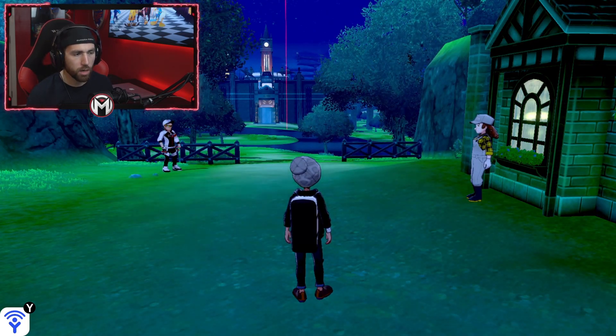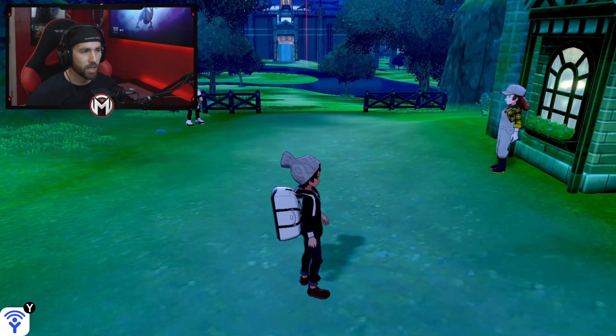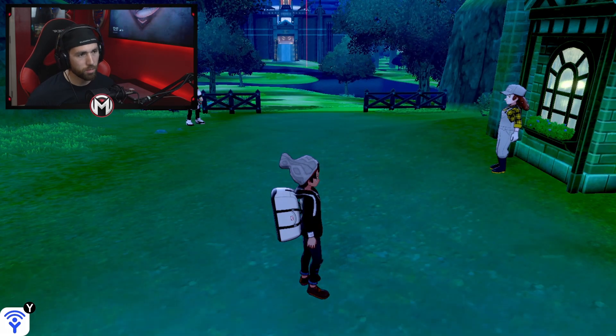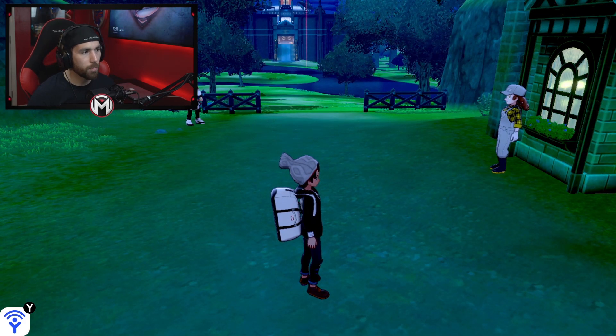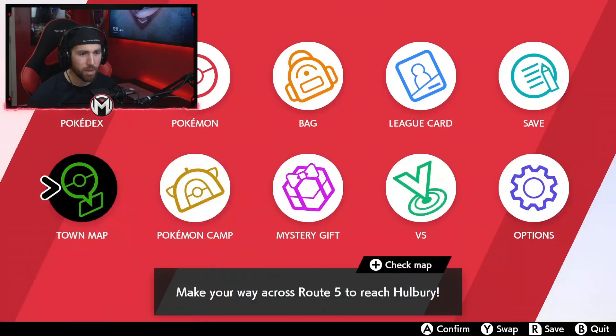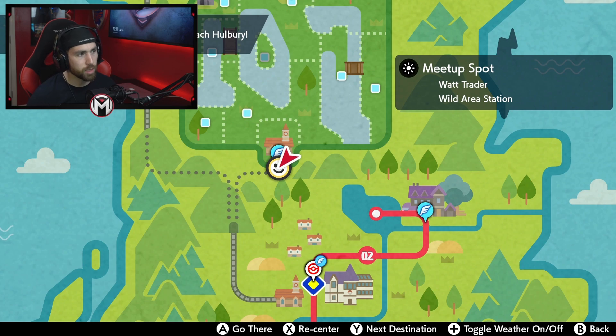There's a bunch of items I wanted to cover to make your life easier in the wild area. Notice where I'm at — I'm at what's called the meetup spot. I'll pull it up on the map. You've got the watt trader and the wild area station right here.